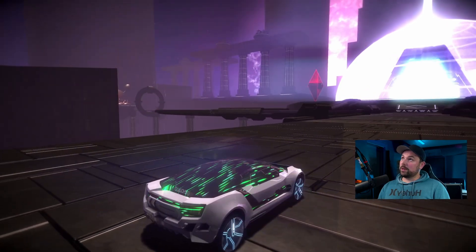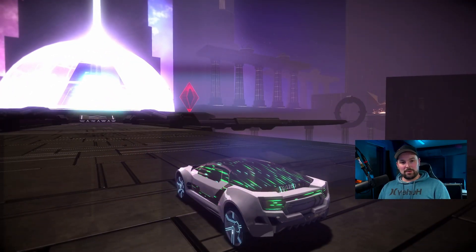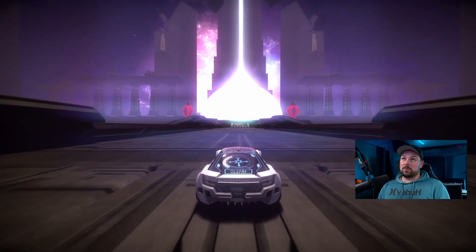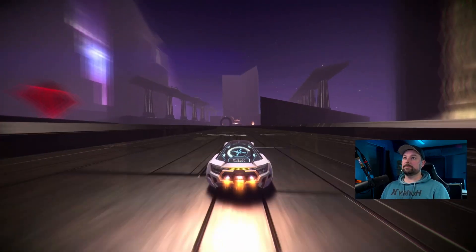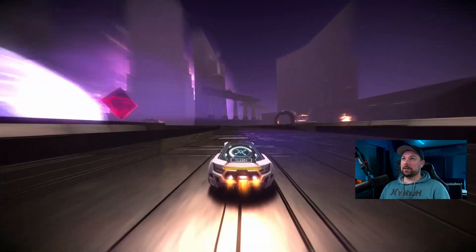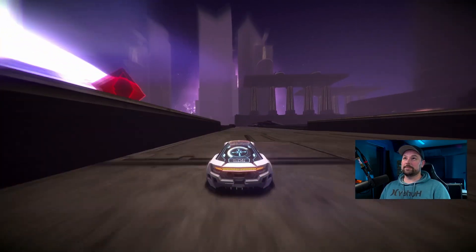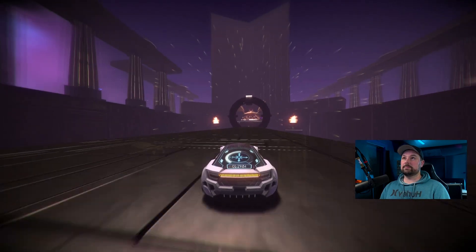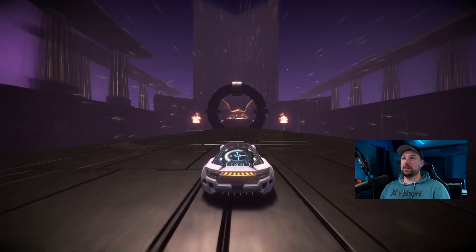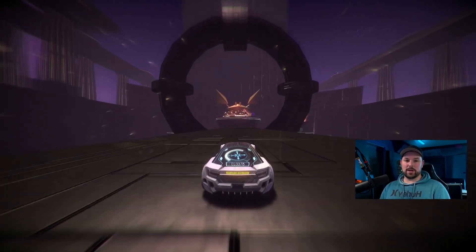We've got three directions, and it doesn't matter which order we do them in — we can just pick our preference. Today I'm going to do the one on the right, so east first. You just follow the path along here, and as you get to this portal, it'll transport you.